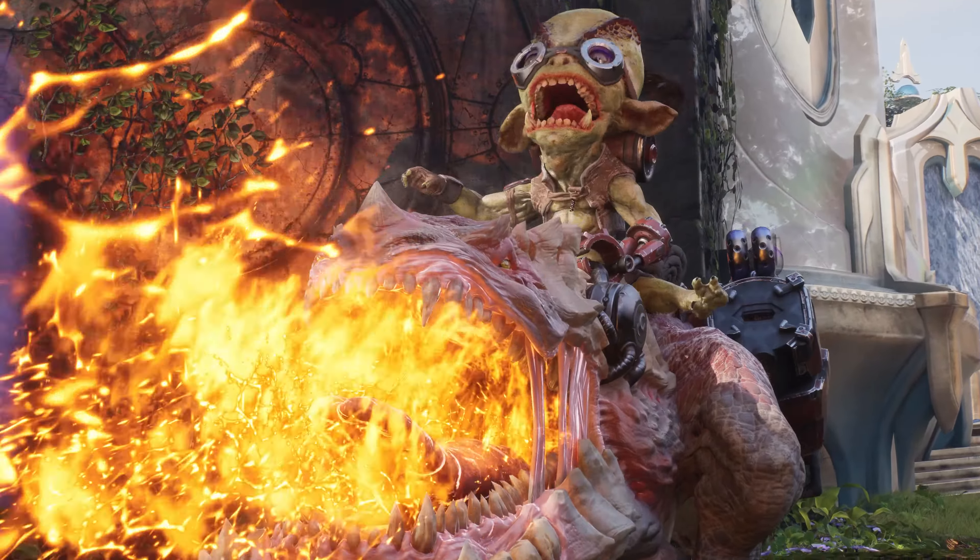Iggy and Scorch's primary ability is Flame Turret, where Iggy deploys one of his haphazard contraptions that shoots red-hot fireballs at enemy targets within range. Each fireball deals magical damage, and hitting an enemy with your basic attack will cause nearby turrets to prioritise that target, provided they're in range. Iggy can have up to three Flame Turrets on the battlefield at any time.